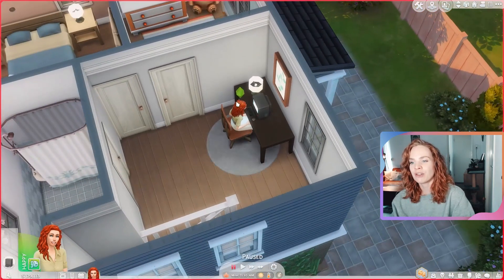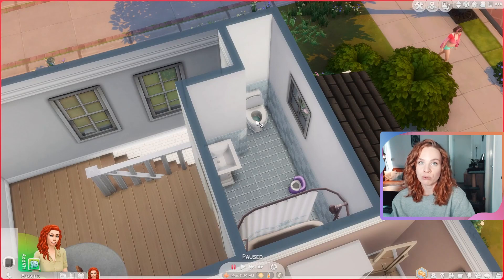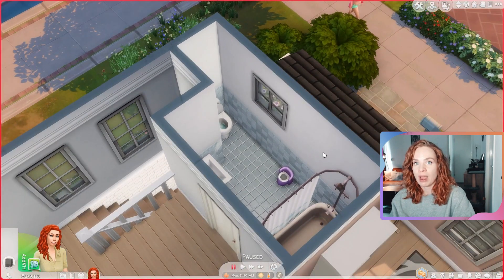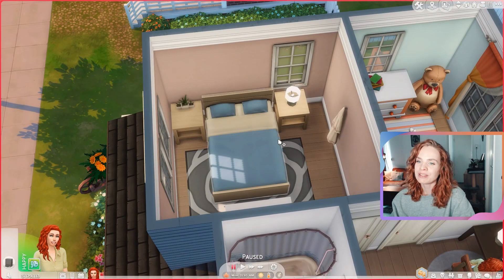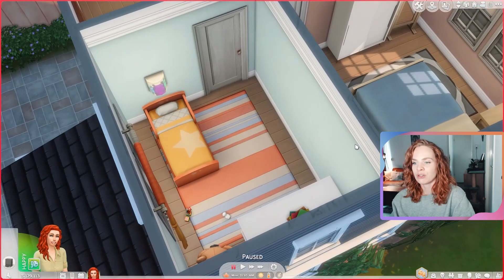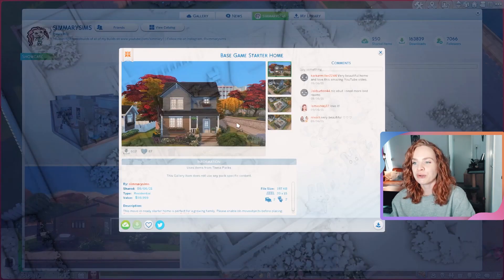Going upstairs, there's a desk with a computer on the landing, and then the second bathroom with a shower-tub combination, toilet, and sink — though no toilet paper because I only had one simoleon left and I was not going to sell a plant for toilet paper. There is a potty for the toddler though. The master bedroom is very simple with a nice color scheme — a dresser and mirror. The toddler's bedroom is bright and colorful with a couple of decorations and toys.